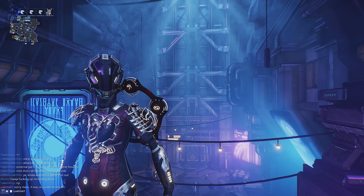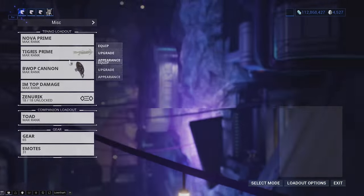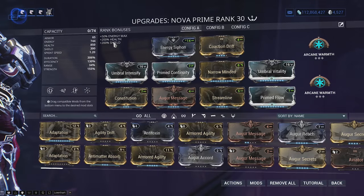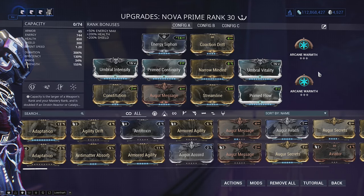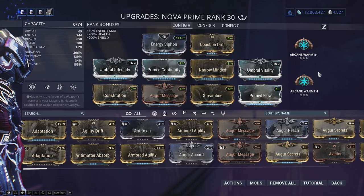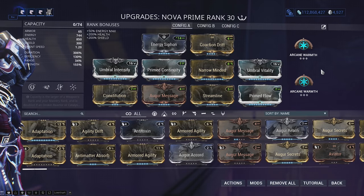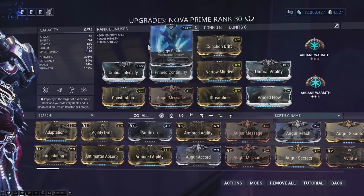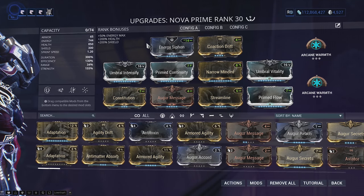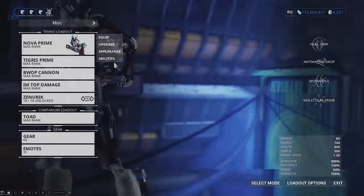The equipment I'm using right now is Nova with an M Prime build. The real hero right now is Arcane Warmth, because there are phases in this fight where you can be slowed and it helps a lot. It's a standard M Prime build — get your 145 power strength, stack the rest into duration, throw on Vitality. I'm running Energy Siphon because Cross Projection doesn't affect this fight, and Coaction Drift to buff up the energy regen.